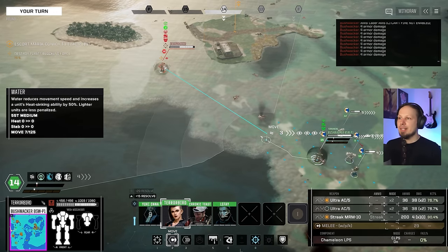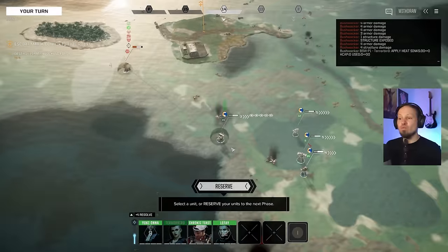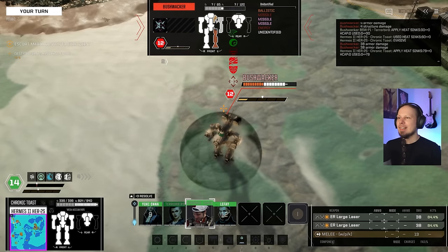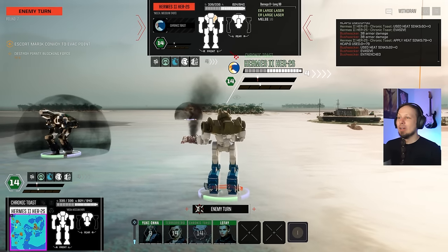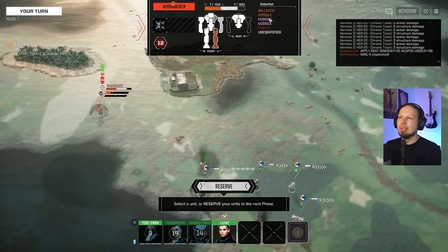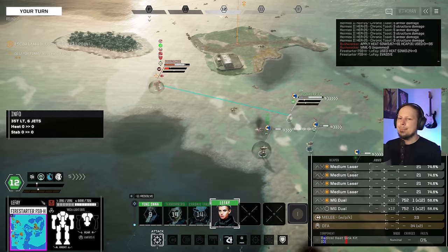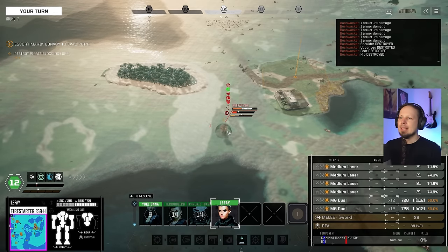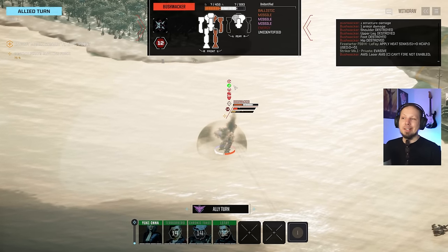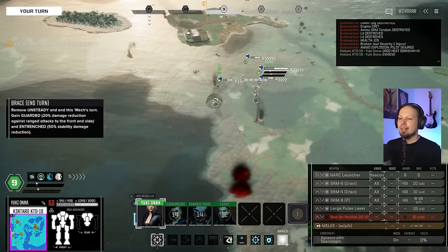We're down to regular short range missiles plus our large pulse laser — pretty good. Initiating with terror bird. Ultra streaks — nice damage output to the leg. Not so great next shot. Ho ho ho — got lucky, 22 damage — medium laser probably? No, the energy weapon is gone. We got some crits but mostly on the actuators. Are you gonna destroy him? Yes — ammo explosion, pilot injured, this guy is gone.